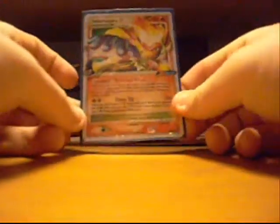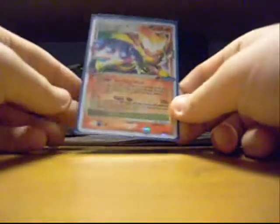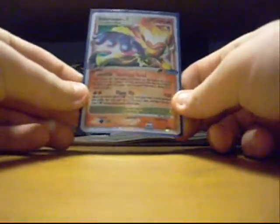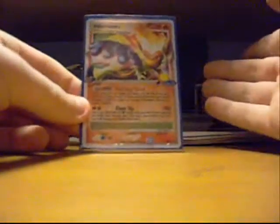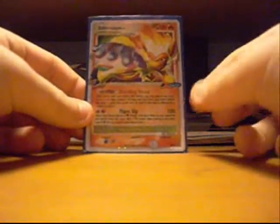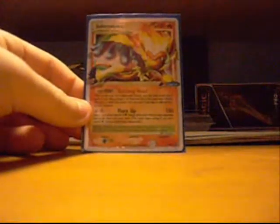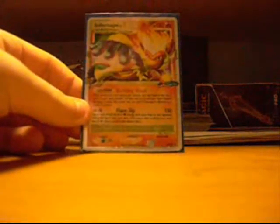Now the main card in my deck: Infernape Level X. His attack, Flare Up — return 8 fire energies from your graveyard to your deck and do 150 damage. His Burning Head Poké-Power is really good because you look at the top 3 cards of your deck, pick one to put in your hand, and the other 2 go to the graveyard. So if you pick up 3 and see 2 energies and 1 other card, you take that card and discard 2 energies.